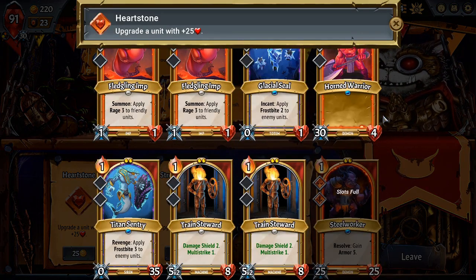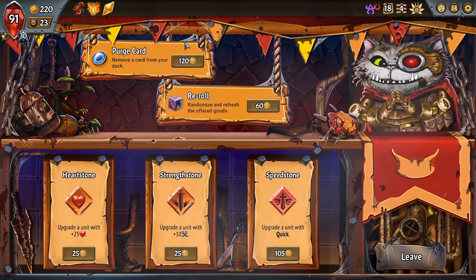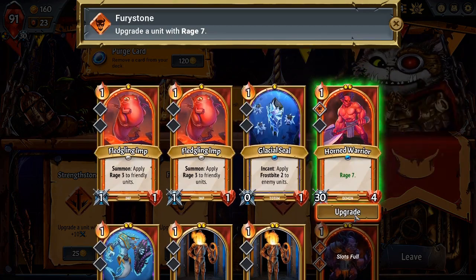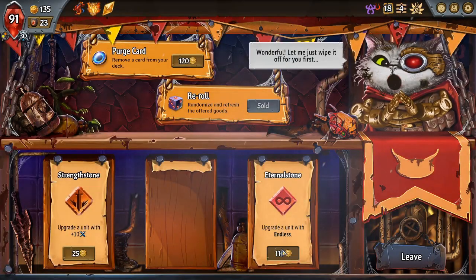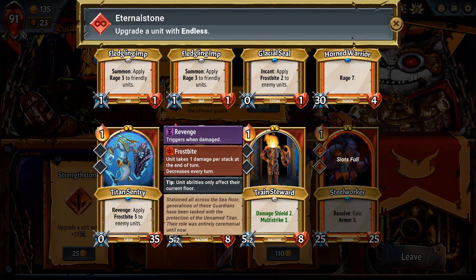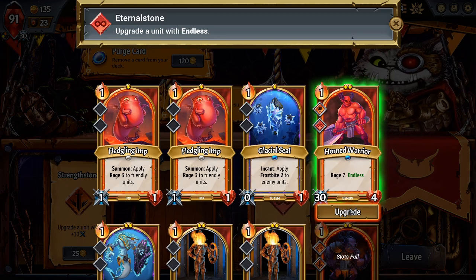We didn't get Frostbite on Attack — maybe I am going Spell Weakness after all. No Frostbite on Tethys' Attack is just a bad sign. We're going to get rid of a Torch and a Fraud. We'll have a Train Steward, and then Merchant of Steel — we'll probably upgrade. Make our Horned Warrior and Steelworker go work together on the floor. Maybe I reroll — I don't think I want any of that. Rage 7! Now we're talking — give him Rage 7 Endless. Or I could put Endless on the Titan Sentry and set him up on the bottom floor. Maybe I am playing Rage.